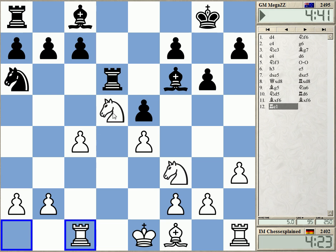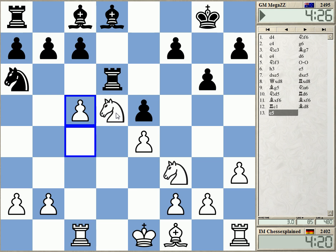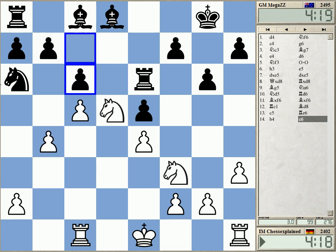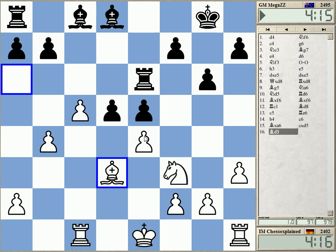I think c4 is the way to play this. The idea is to play c5. I think black can play c6 or maybe even c5 — that's also possible. This leads to a very complicated game. He takes on d5, I go here, and this can get very tricky.